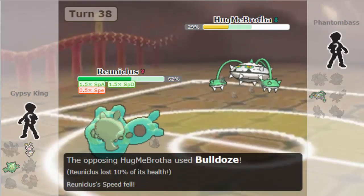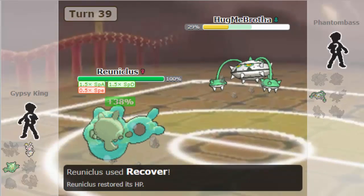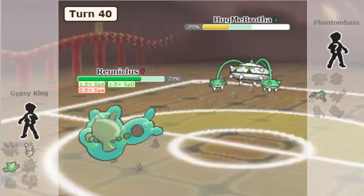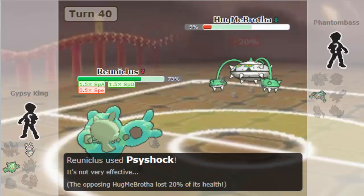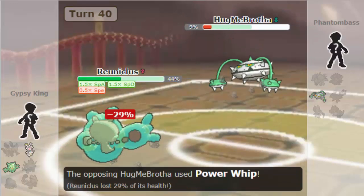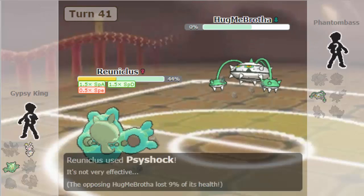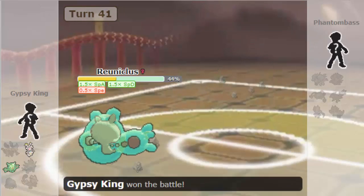But I'm going to Recover up here, on the off chance that he crits me with Power Whip or something like that. The Power Whip's doing about 50-something with a crit, so that's not doing a lot at all. And then I just attack with Psyshock. So yeah, that's going to be my week 4 game against Tyler.